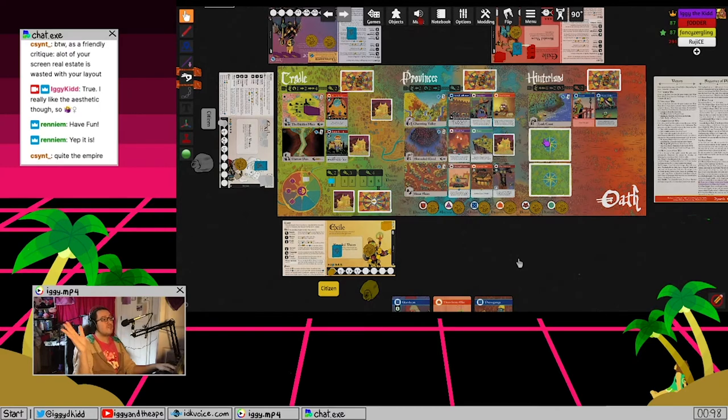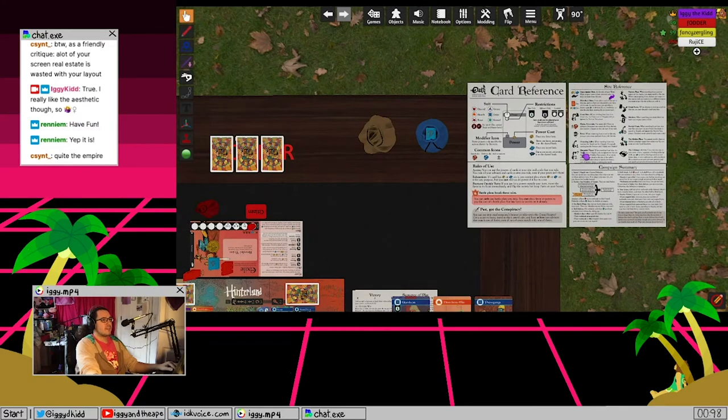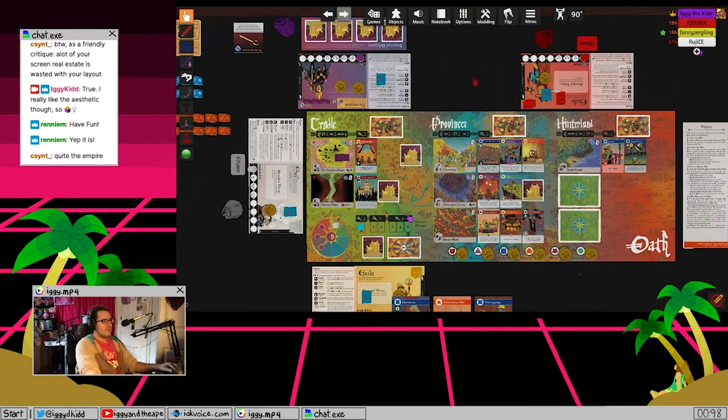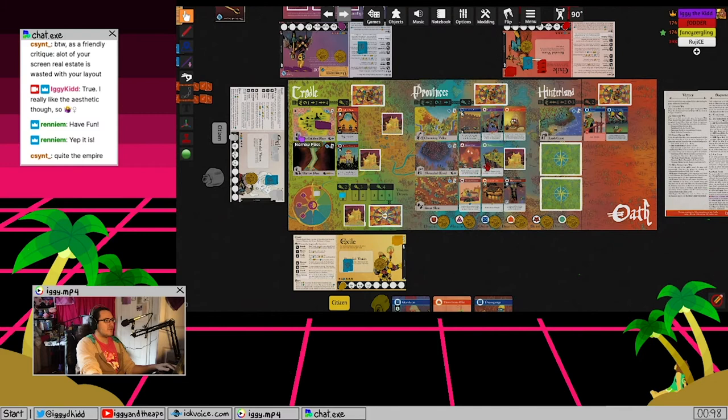You're allowed to move to a face-down site - it just flips when you arrive, and if there are any relics that belong there, we'll pull one from the deck and place it face-down next to it. Pay attention to site powers, referenced in the top right. The Hidden Place requires you to flip one secret face-down on your board - like tapping in Magic - to travel there or campaign there. You don't lose the secret; it just shows you used it this turn.